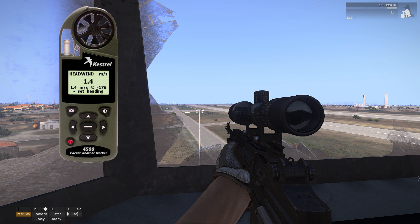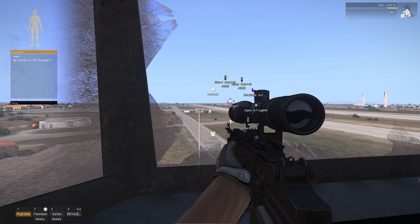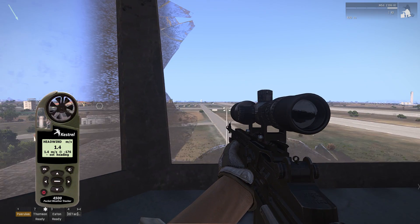Open up your Kestrel and look at your wind speed. It doesn't seem to calculate crosswind — I don't know if that's not implemented yet. But as long as you've got your wind speed showing, you can press Shift+K and it will give you the direction in the top left.